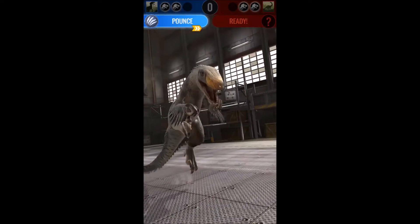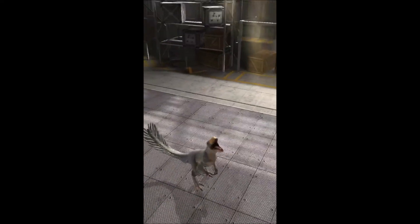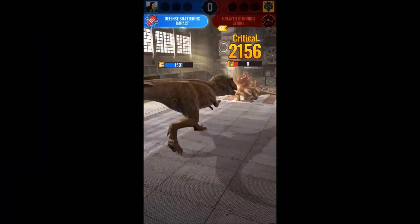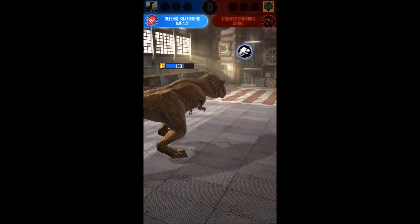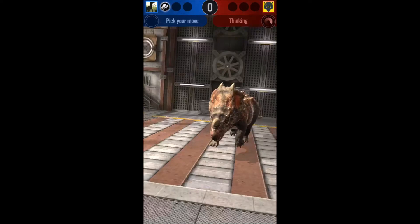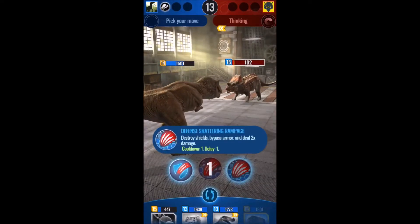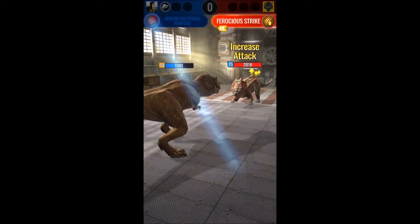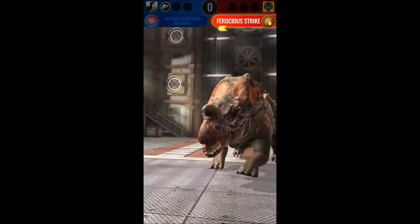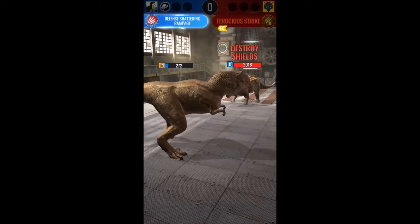Raptors, anybody? T-Rex is good, but it really does have one fatal flaw — it must go faster. T-Rex reliably outspeeds only a single dinosaur in the game, and that's Apatosaurus — and Apatosaurus can use decelerating impact to slow its foe down. So T-Rex is outsped by essentially every dinosaur in the game, and that is a problem, especially in a current meta so dominated by speed and hard-hitting glass cannons.